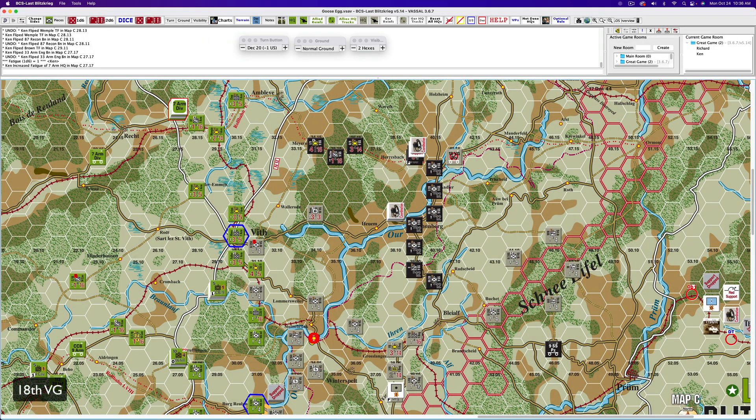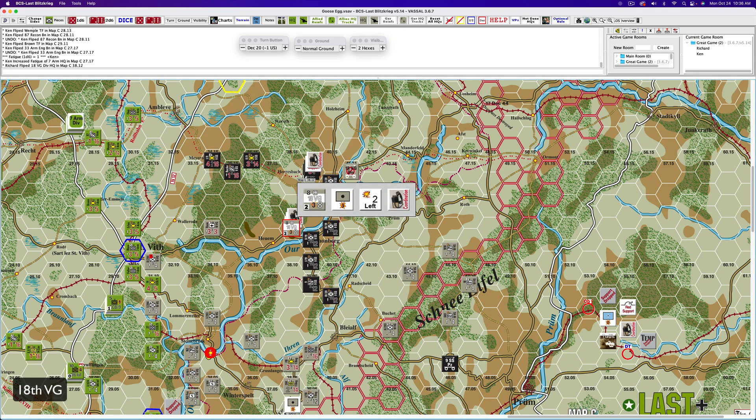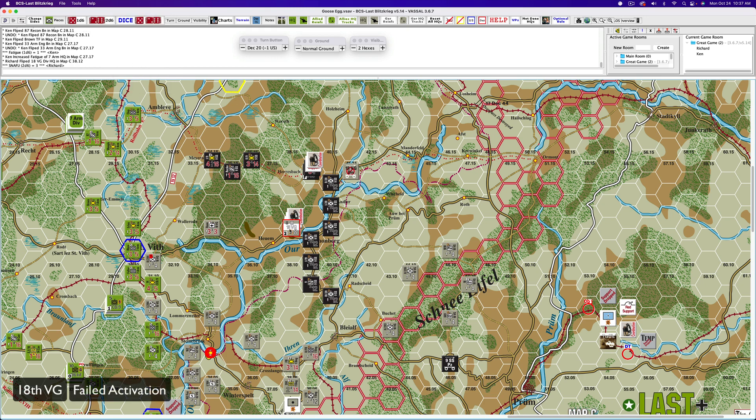I'm going to activate the 18th. No orders — that means they stay put. Maybe snafu. Fatigue two, I'm ghosted but optimal, I am coordinated, and I'm mixed. So minus four. Snafu minus four — that's a failure. I can do a failure flip: I can reduce fatigue. I can't remove coordination. The whole point was to get them out of the way of the 9th SS and to support the isolated guy. The combat train can flip. One guy has no safe path, so he takes isolation — he takes one loss.